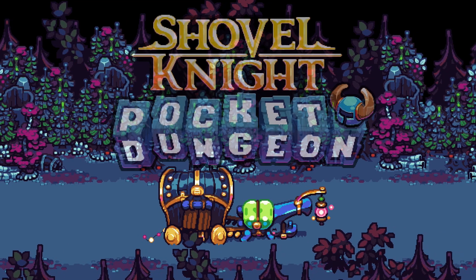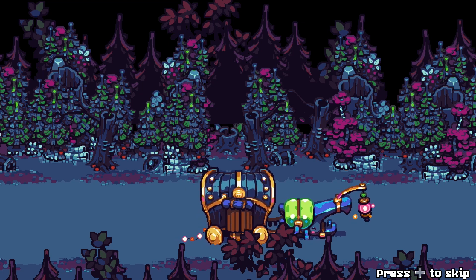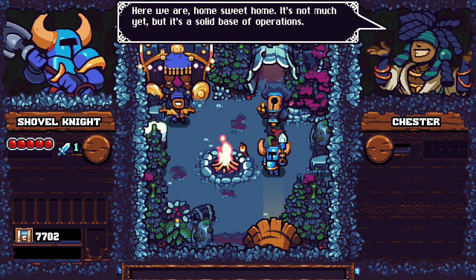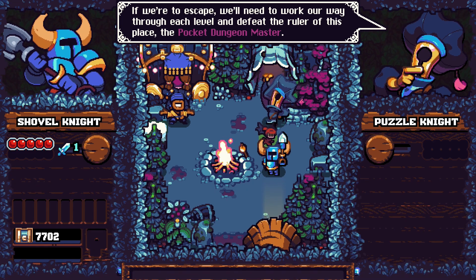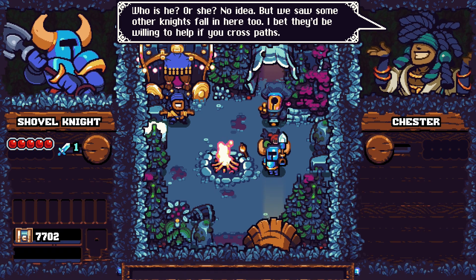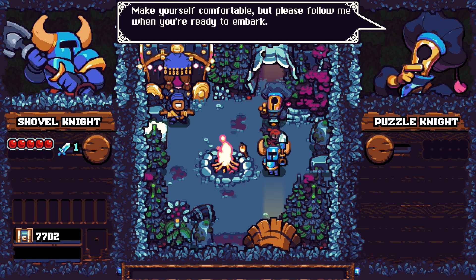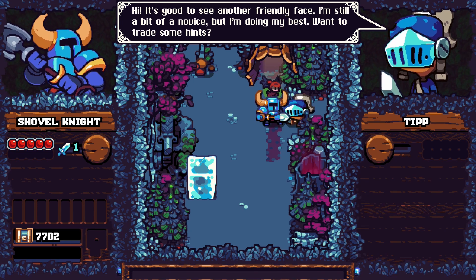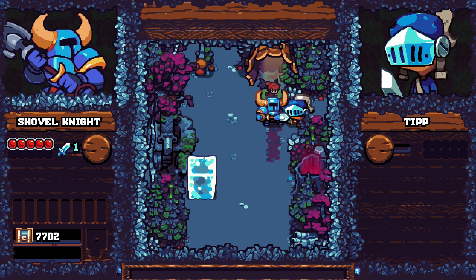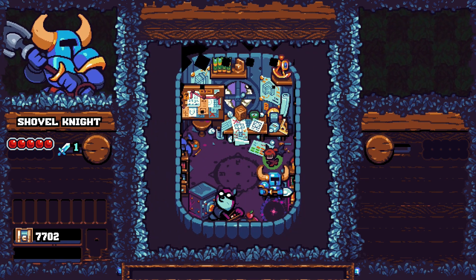Some new character - I don't recognize them right off, but I do know I love some Yacht Club Games. 'Here we are, home sweet home. It's not much yet but it's a solid base of operations. If we're to escape we'll need to work our way through each level and defeat the master of this place - the Pocket Dungeon Master. We saw some other knights fall in here too - I bet they'd be willing to help if you cross paths.' There's another NPC here - 'Hi, it's good to see another friendly face. I'm still a bit of a novice but I'm doing my best. Want to trade some hints?'